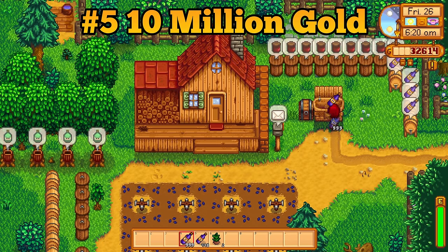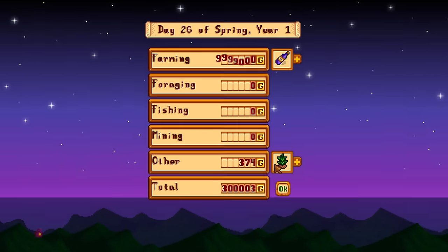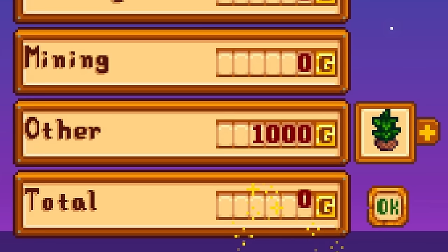When you earn exactly 10 million gold in a single sale, the end-of-day sales summary will display your total earnings as 0 gold.